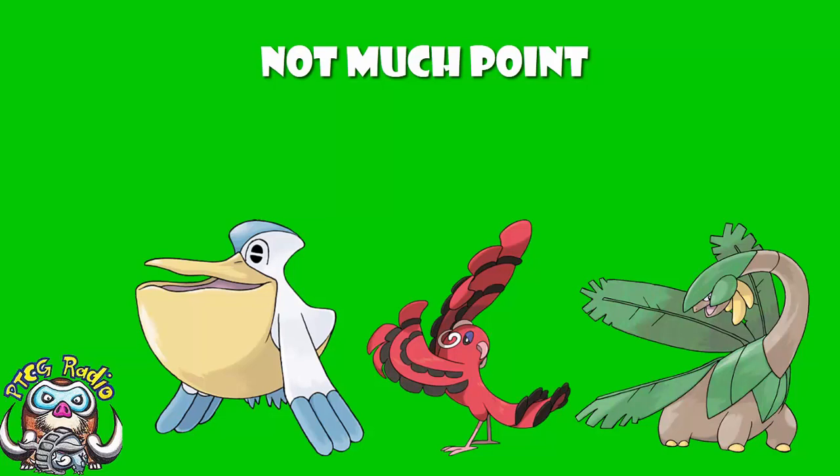Sun and Moon 7, Charisma of the Wretched Sky in Japan, has been leaking — it's leaked — and we've looked at almost every card. There are three cards left, they're all bad, so may I present to you, lovely ladies and gentlemen, the pointless Pokemon cards from Sun and Moon 7.